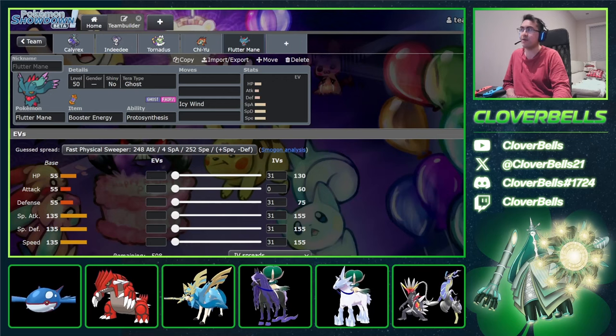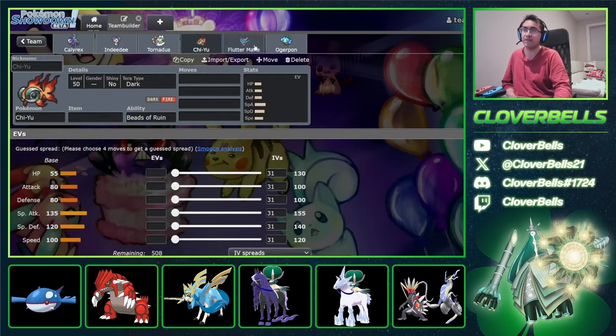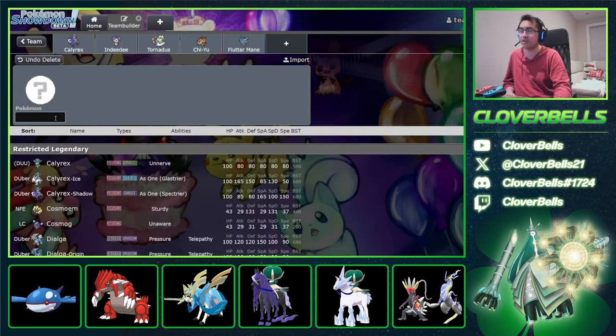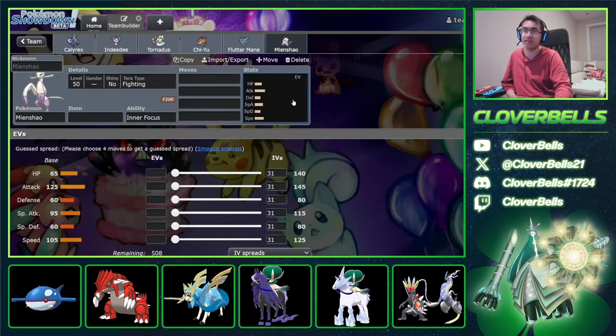From here you have a couple options. You can do something like Ogerpon, just to give yourself a little redirection and a nice Fire/Water/Grass core with Chi-Yu and Ogerpon. You don't want to be all special attackers — you want at least one physical attacker. Or you can add something like Mienshao, which looks really good in a format like this. We saw this towards the end of Sword and Shield, specifically in the non-Dynamax Series 10, where Mienshao really helped a lot against spread moves, and Mienshao is good again.